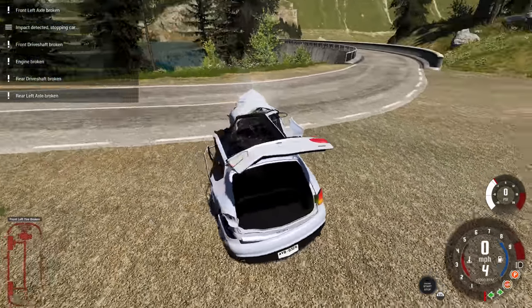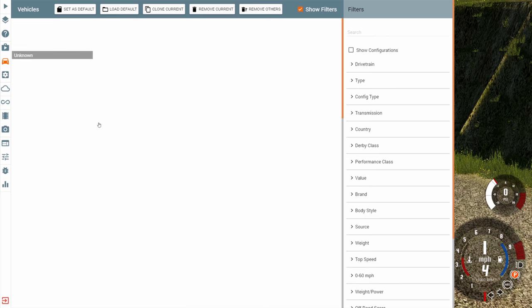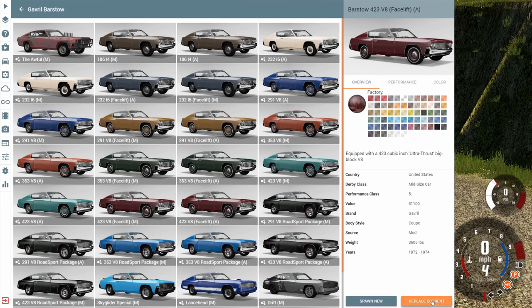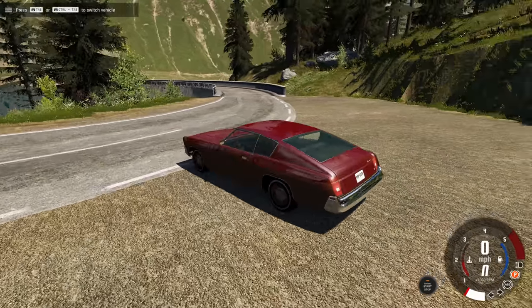I really smooshed it there — look at that side, it is bashed in. Next up we're going to be taking a look at the Barstow. With the Barstow we have a very, very minor change to the way the front of the vehicle looks — it's so small that you can barely tell the difference even when you have them side by side.